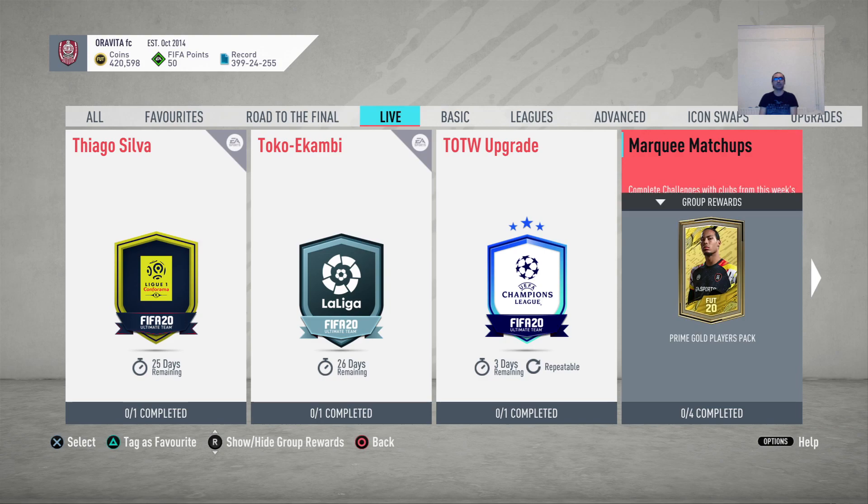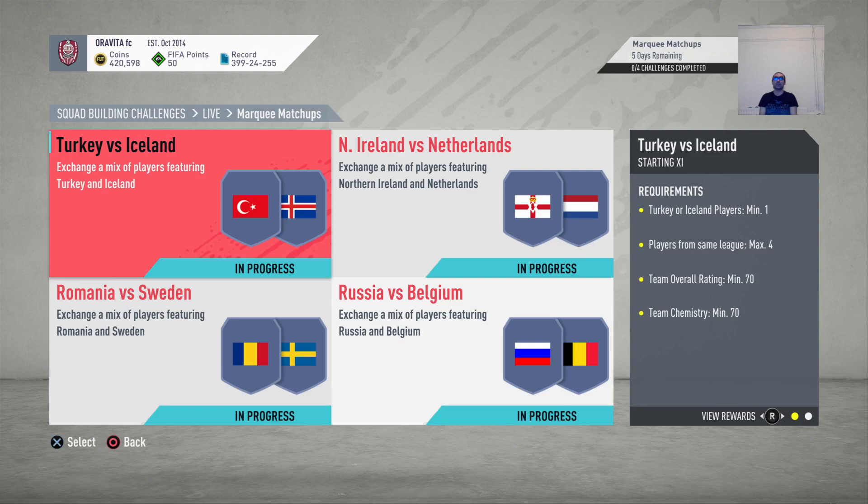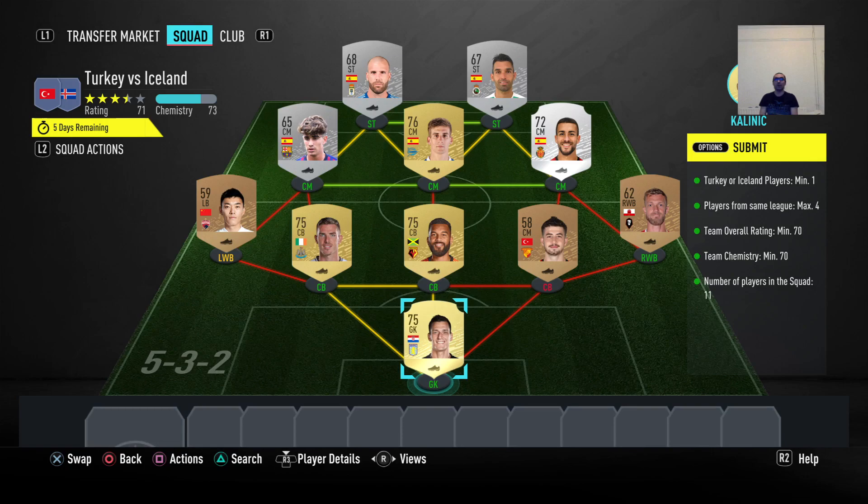I've also done the marquee matchups of the week — or month, I don't know. Basically there are four challenges: Turkey versus Iceland, Northern Ireland versus Netherlands, Romania versus Sweden — I hope my compatriots win because we need to qualify — and then Russia versus Belgium. So yeah guys, I made four options for you. I checked them out — these are the best options. We need to get one Turkey or Iceland player, four players from the same league, maximum team overall minimum 70.